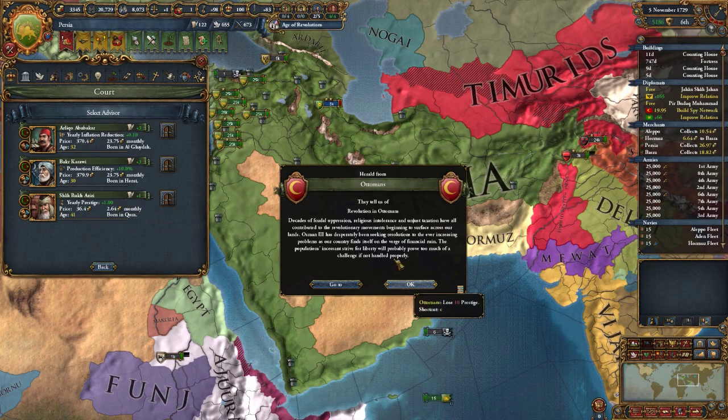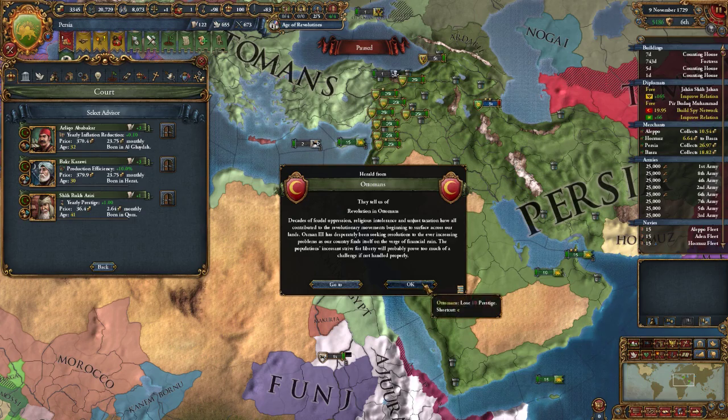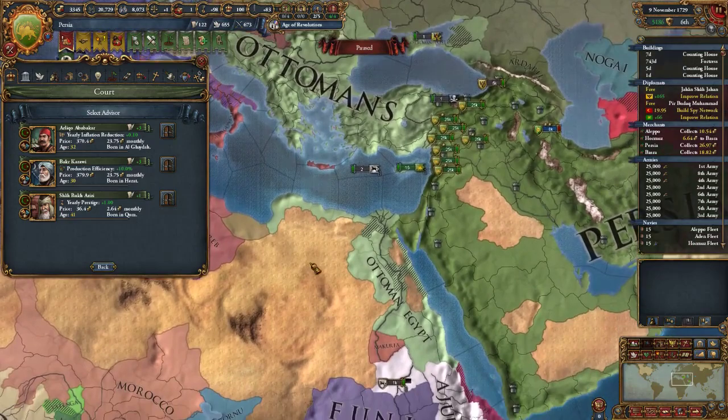An advisor has passed away. The Ottomans tell us there's a revolution happening. Decades of feudal oppression, religious intolerance, and unjust taxation have contributed to revolutionary movements beginning to surface across their lands. Osman III has desperately been seeking resolutions to ever-increasing problems as the country finds itself on the verge of financial ruin. The population's incessant strife for liberty will probably prove too much of a challenge if not handled properly. I wonder if I can stoke that little fire somehow.